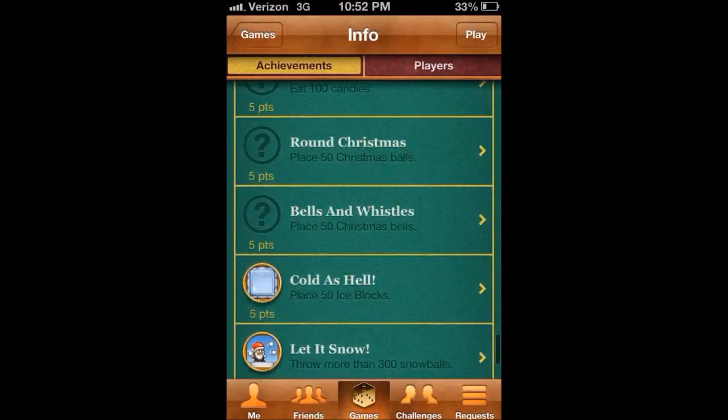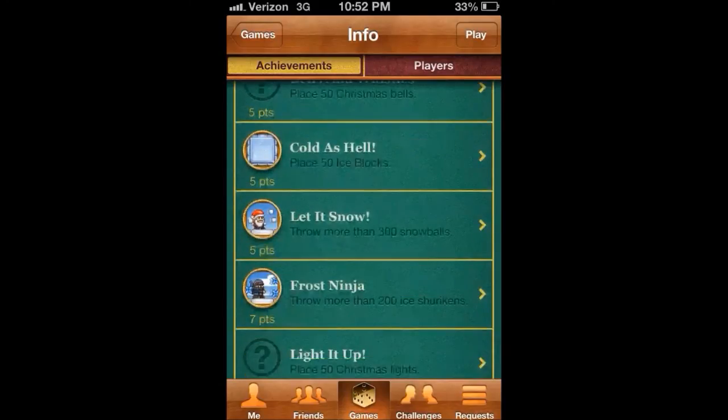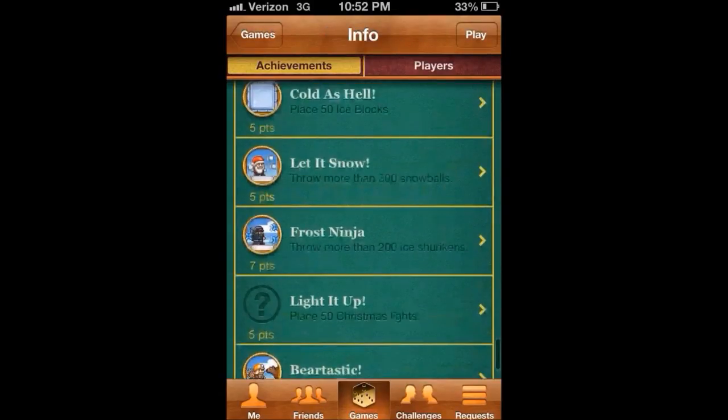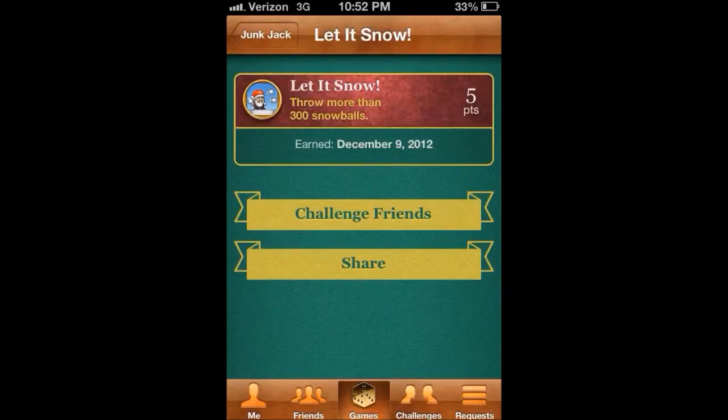Maybe you're looking for a bit more of a challenge? Well, now there are 10 brand new achievements, ranging from crafting swords to throwing snowballs. These achievements are a nice challenge and add a little something new to do. The full list of achievements can be found in the description below.